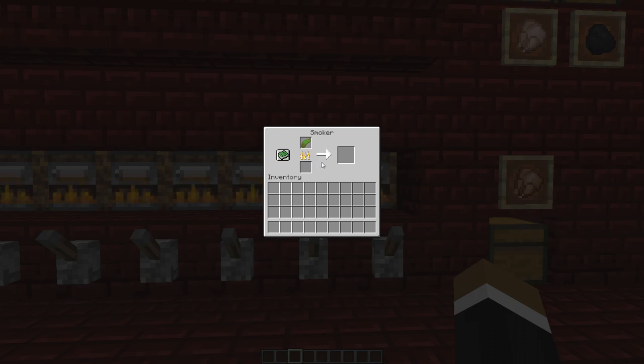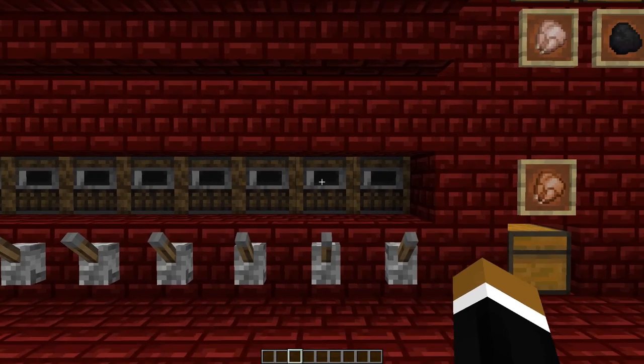Every exactly 100 ticks you would receive an item. Once you're done with smelting, the furnace would turn off immediately. So it's perfectly timed.